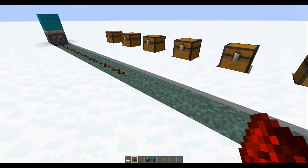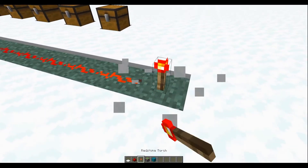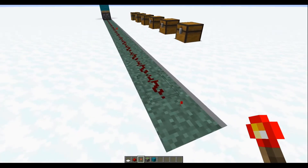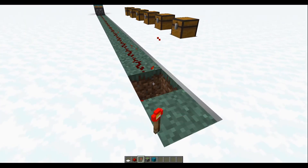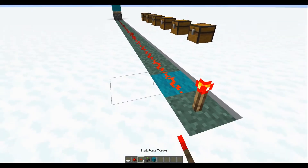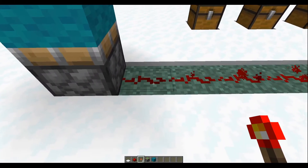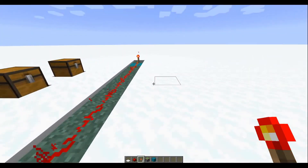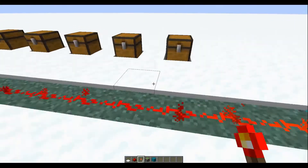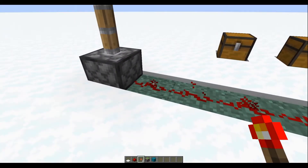Oh, seven is water. That's right. So you have 15 blocks and it works. You go to 16 and it doesn't work. So 15 still passes the signal. Once you go to 16, well, now there's too much redstone here — the signal doesn't pass. You can see that this is now dead. So your first lesson in Redstone: a signal only passes through 15 redstone dust blocks.